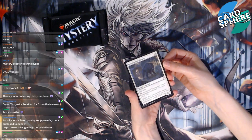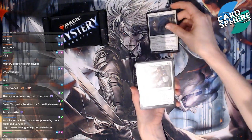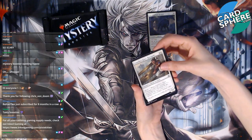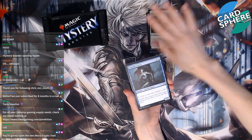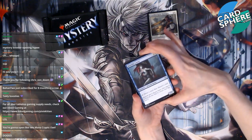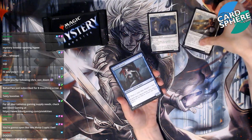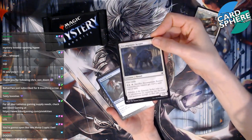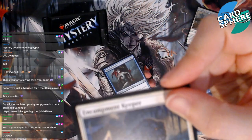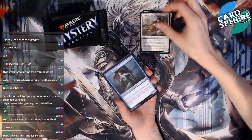I figured out that these packs have cards sorted by color, which is kind of strange. We're gonna figure this out together, don't worry. Okay, we have an Encampment Keeper — it's a hound, which is now actually a dog, right? That's a thing now. Countless Gears Renegade... I feel like I've seen that card before. It kind of looks like a mean dog — look at those red eyes!